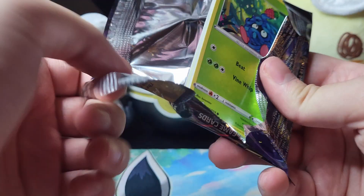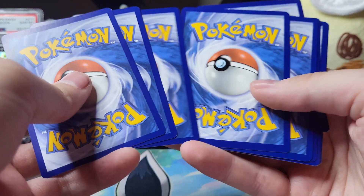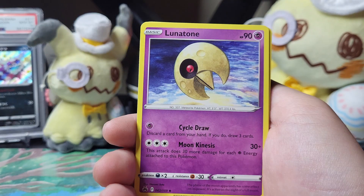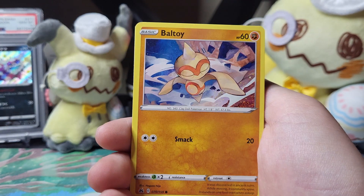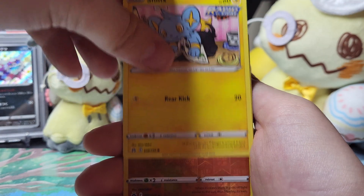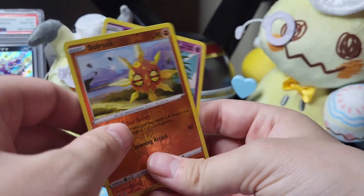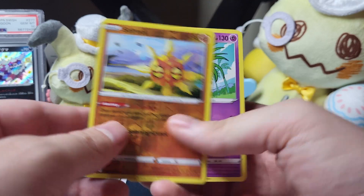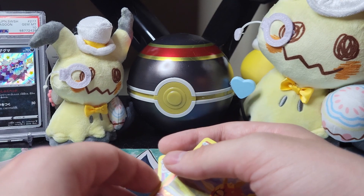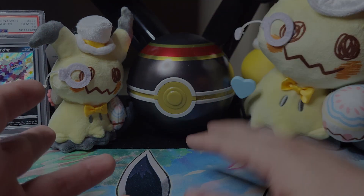Last pack magic, give me the card. I just want that Simisear, that's all I want — that's all I ever wanted. Let's see what we got. We have Water Energy, Rare Candy, Bisharp, Lunatone, Tangela, Ball, Togepi, Glameow. I'm being very slow. It's nothing — we got a Soulrock as our reverse and an Exeggutor. So the Galarian Zapdos tin was actually not as great, but still that was an insane opening. Holy moly, that's absolutely nuts. Hopefully you guys enjoyed this, and have a good one.